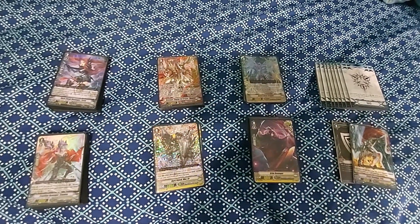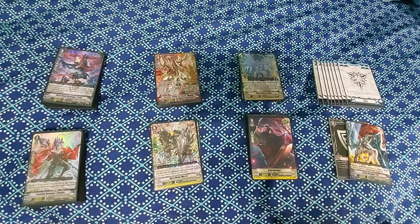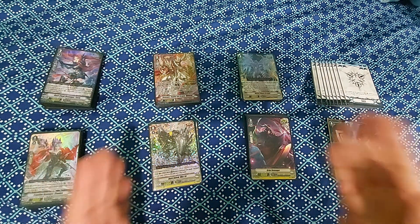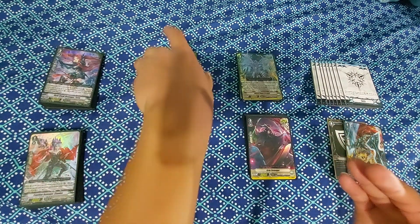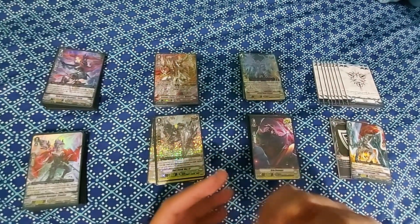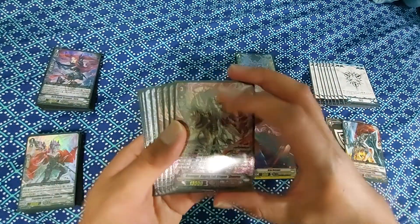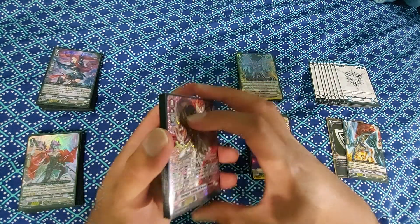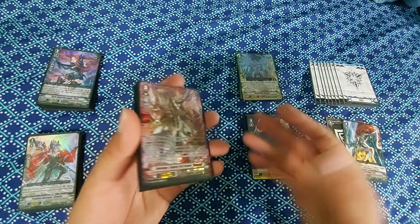Hey guys, welcome back to another GVP decklist video for Cardfight Vanguard. This is my V Premium Shadow Paladin build. I fell for the bait — I fell for the Revenger Raging Fall Dragon Reverse build. It's really funny because at first I didn't even realize I had the cards.